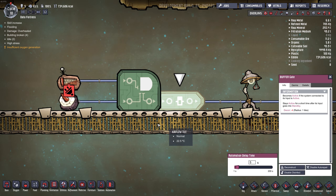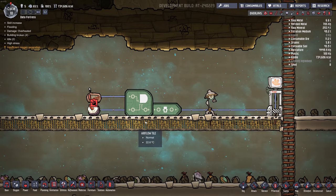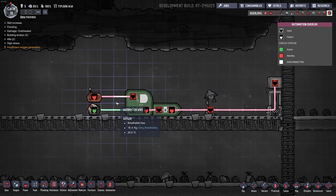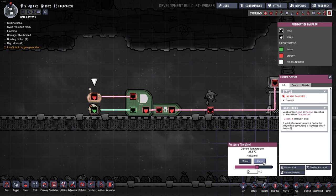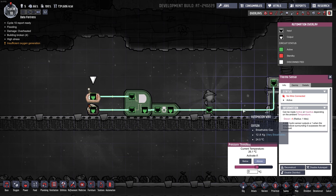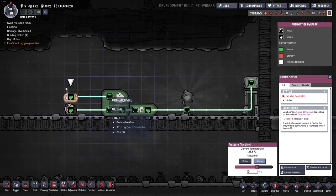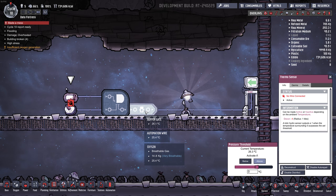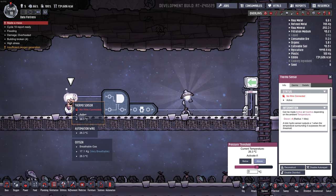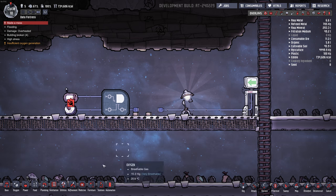So let's take a look. If I toggle the thermal sensor back to 'above,' the output goes on — this is on, this is on, so the output is on. The buffer gate just kind of slows things down, so I'll remove it for now to make it simpler and show you the circuit in action.